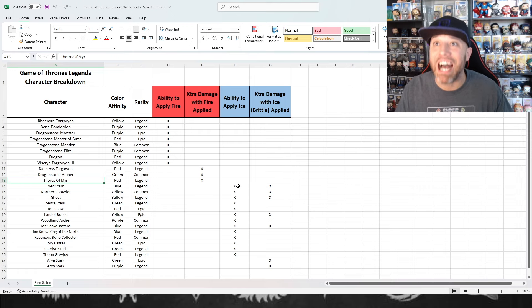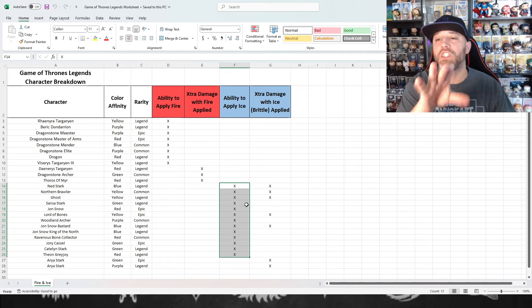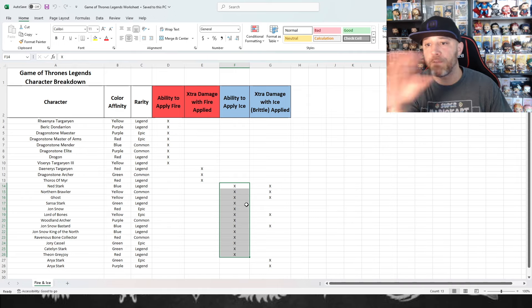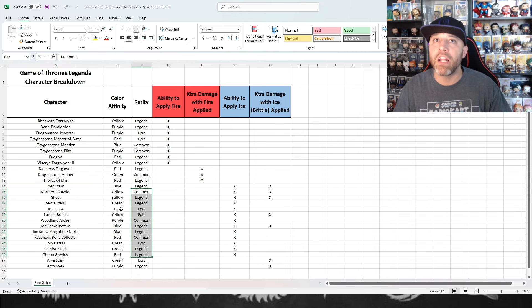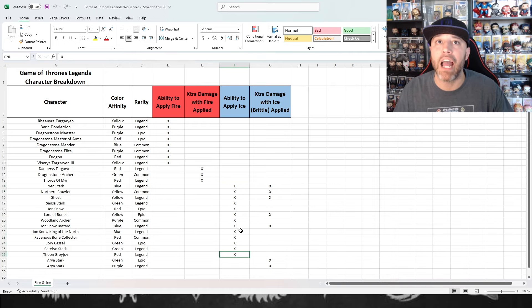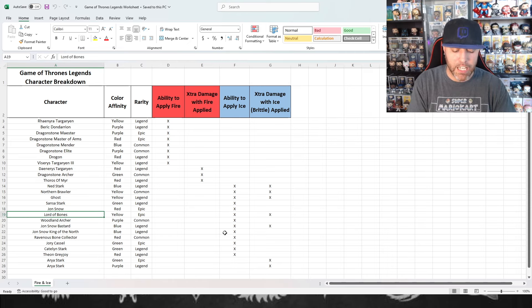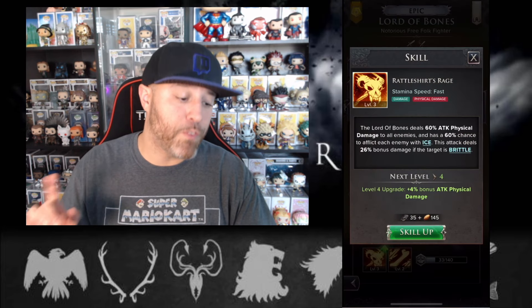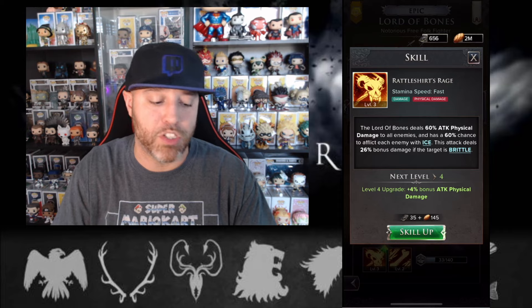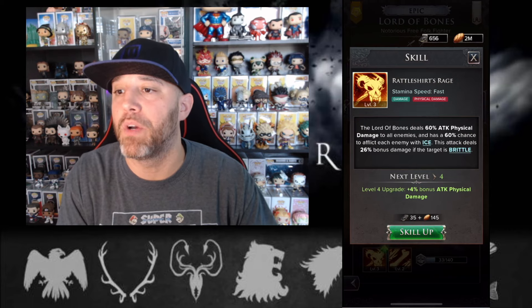Now let's look at the ability to apply ice — this list would take forever to go through. But at least by showing you visually which characters are available, you can pause and look at the names, what rarity they are, what color they are, and see how they apply ice. Let's look at one character: Lord of Bones. His first skill: the Lord of Bones deals 60% attack physical damage to all enemies and has a 60% chance to afflict each enemy with ice.